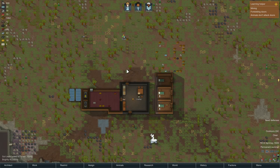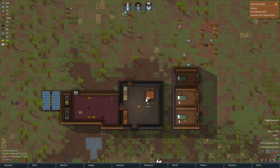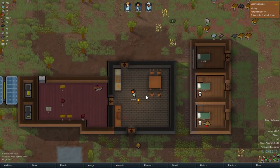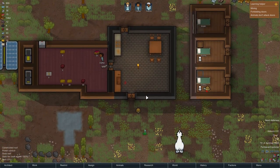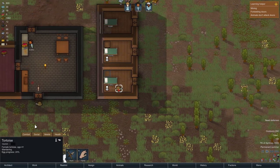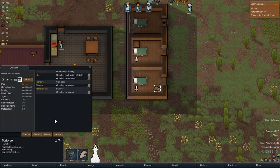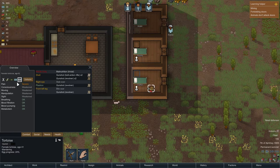Hello and welcome back to my Grimworld Let's Play series. In today's episode we are starting right where we left off in the last episode. Let's take a look at our turtle here. Health pain is severe but it's not as bad as it has been — where it had been extreme.